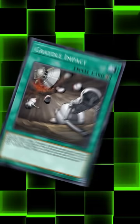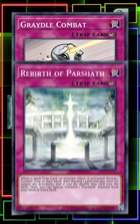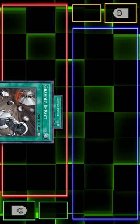The Gradle engine simply starts with one copy of Gradle Impact and ending your turn. Then, during the end phase, you add either Gradle Combat to your hand to have a counter trap in your hand to reveal for something like Rebirth of Parshath, or just add another copy of Gradle Impact to your hand since it can search itself.